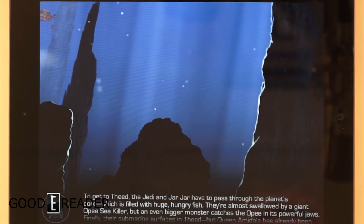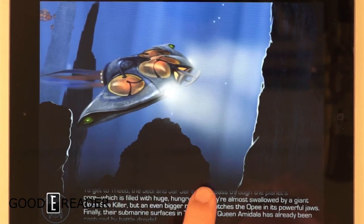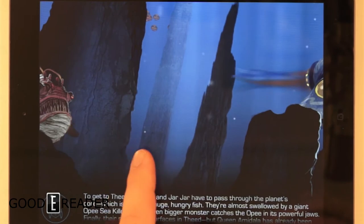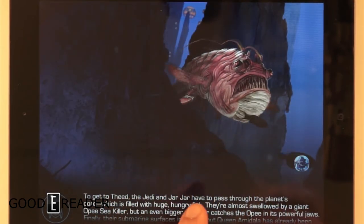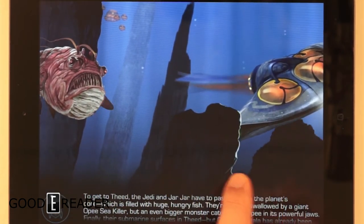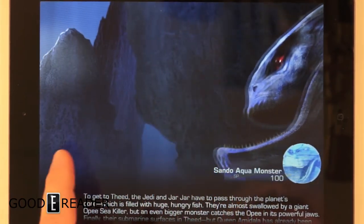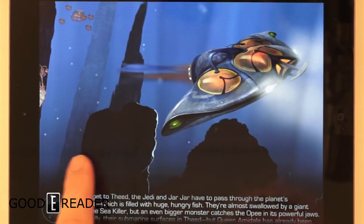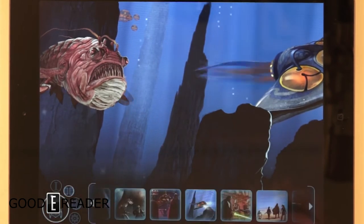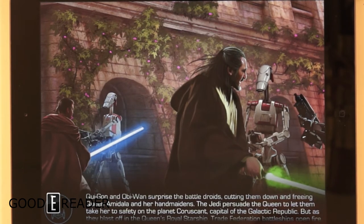To get to Theed, the Jedi and Jar Jar have to pass through the planet's core. Huge hungry fish — they're almost swallowed by a giant opee sea killer, but an even bigger monster catches it in its powerful jaws. Finally their submarine surfaces in Theed, but Queen Amidala has already been captured by battle droids. It looks like we made it past the planet core — surprise, the battle droids are cutting them down and freeing Queen Amidala.